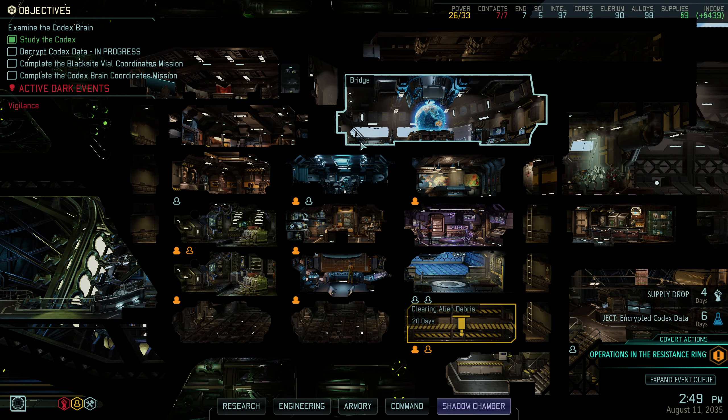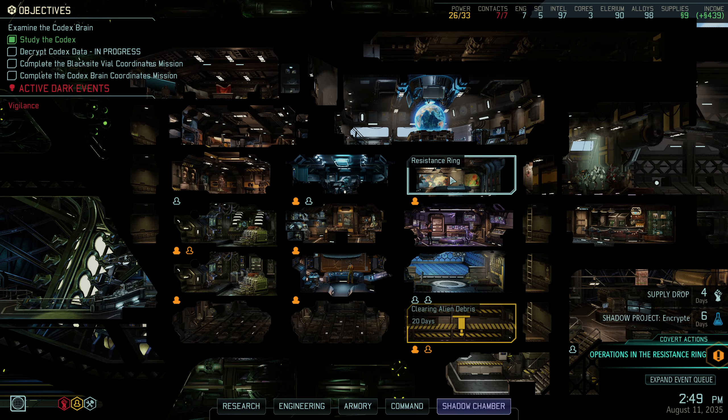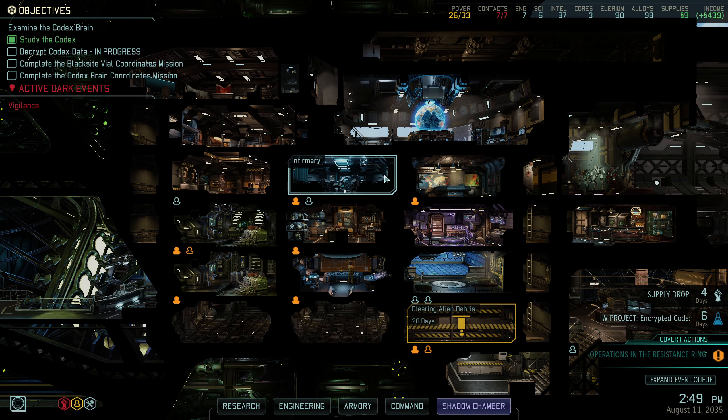Hello and welcome to episode 23 of XCOM: War of the Chosen. We've had a mission pop, coming off the back of a pretty good mission. We built a Spark, we lost a Spark, so at least we can say we did that.